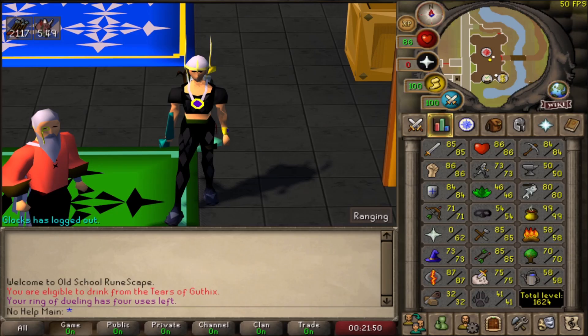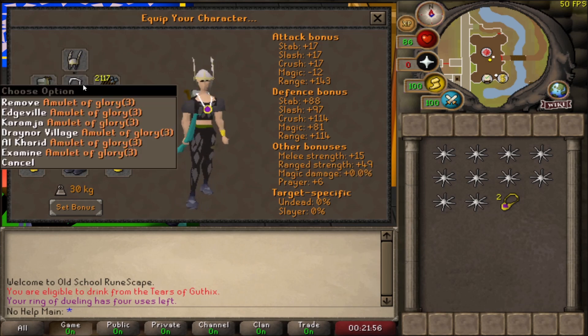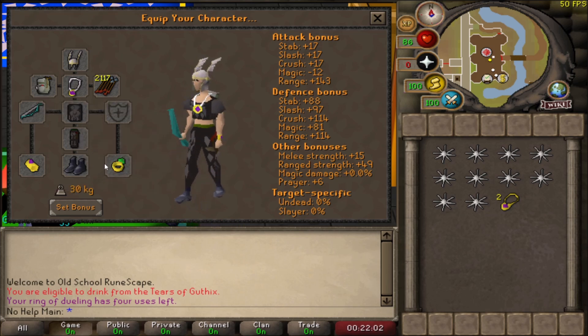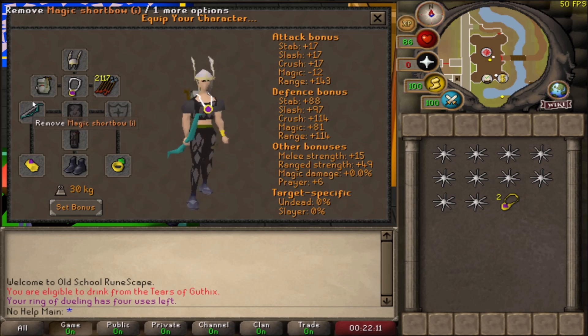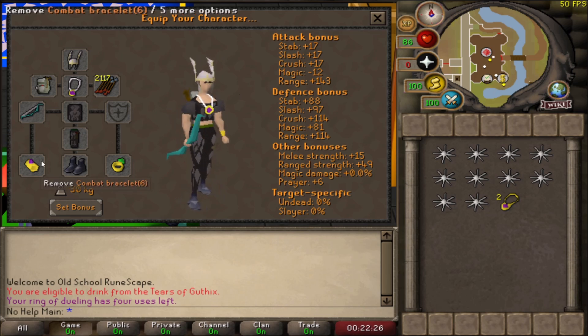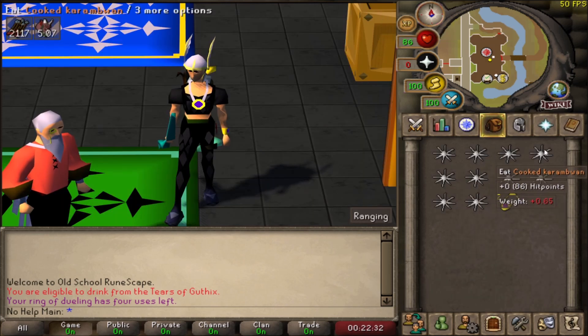This is the setup I'm bringing - nothing crazy. We have the Helm of Neitiznot, Amulet of Glory, rune arrows, Ava's Accumulator, black d-hide, Boots of Brimstone, Ring of Dueling for teleporting, and the Combat Bracelet. I'm using the Magic Shortbow Imbued - you can use darts, I would actually recommend darts here. To upgrade: Archers Helm, Amulet of Anguish, Ranger Boots. Lower levels can use the Rejuvenation Bracelet and Archers Ring. I'm also bringing 10 food and a Skills Necklace to get there.